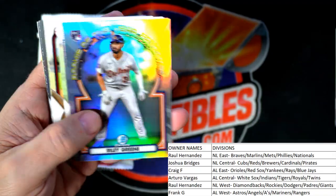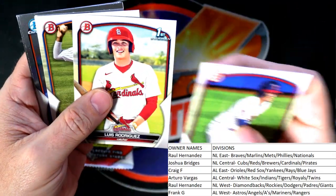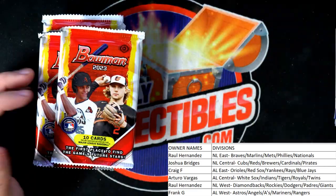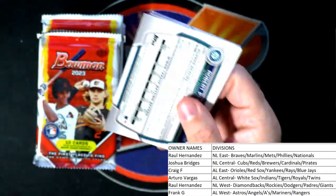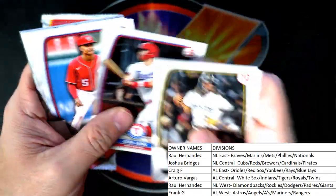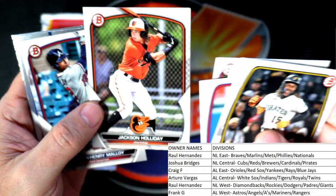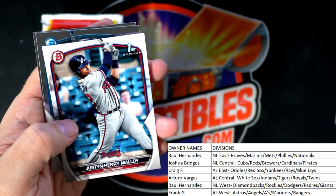There's a Riley Green rookie refractor — Detroit Tigers — Arturo, coming out to you. What do you guys think about Riley Green? Anybody got any opinions on him, anybody PC-ing him? Jackson Holiday — that's a beauty, American League East — going out to Craig.